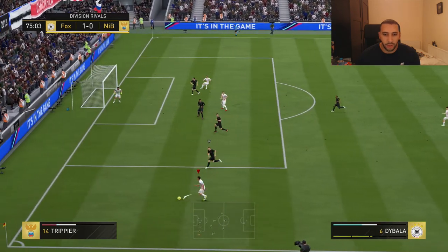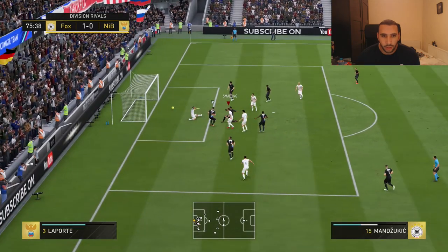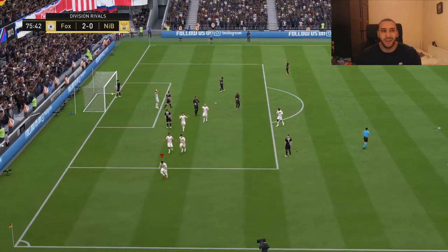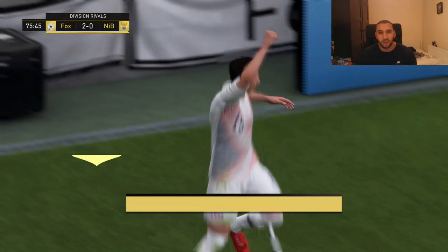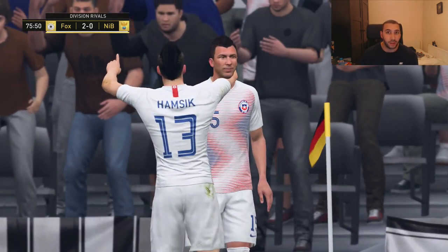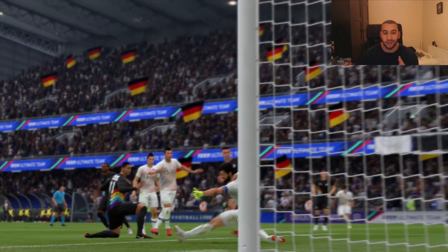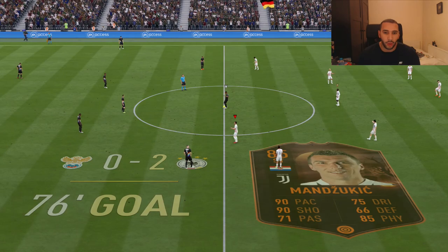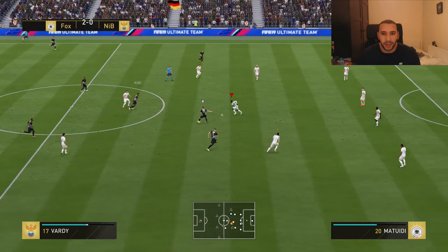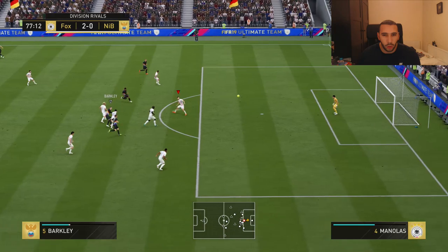Mandzukic gets into the area but it's not going to him. I changed the formation to the 4-3-2-1 because I couldn't find any space with Mandzukic against this opponent. The 90 pace — I definitely feel it — but the problem is the opponent is closing Mandzukic down so well. Changing this formation made a big difference already, so I'll be playing the next match 4-3-2-1.